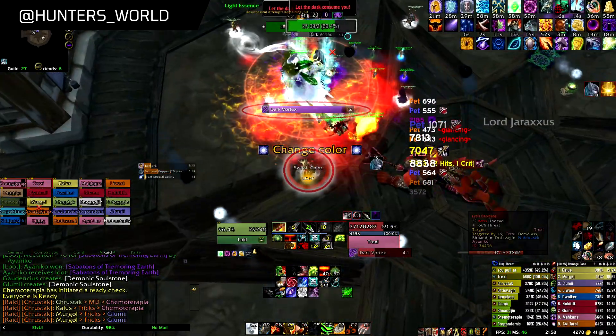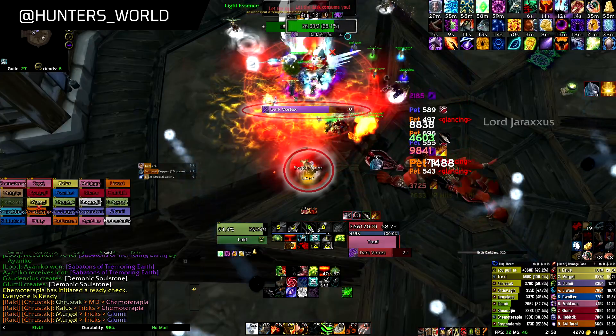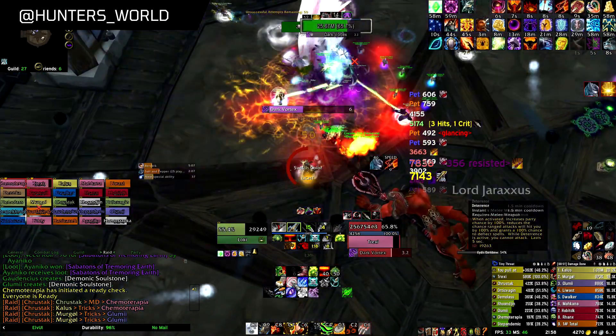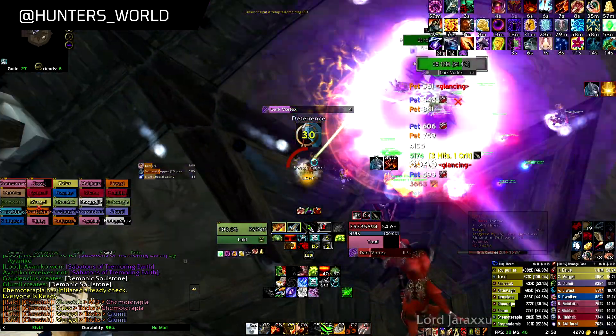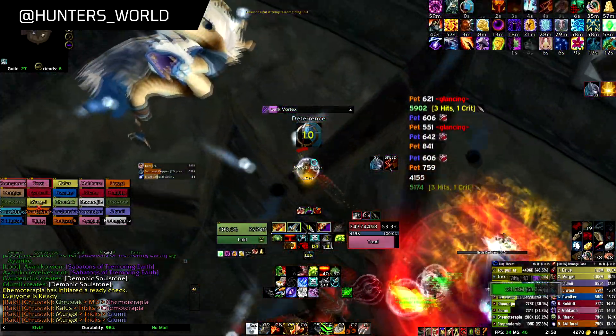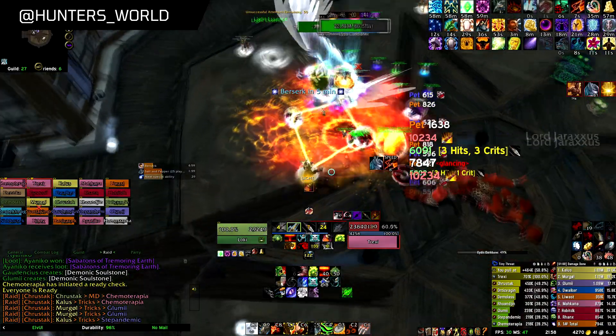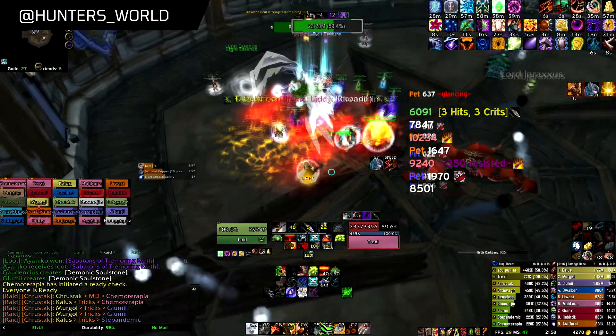On the Dark Vortex we don't change color, but we have to use Deterrence for about the last 6 seconds of the ability when the damage is the biggest. We continue collecting as many orbs as possible during this time, because then we can't deal damage.